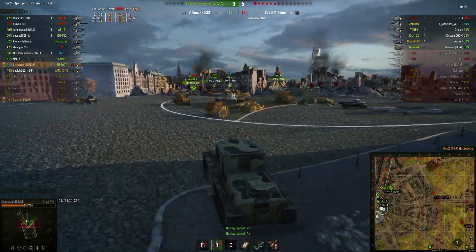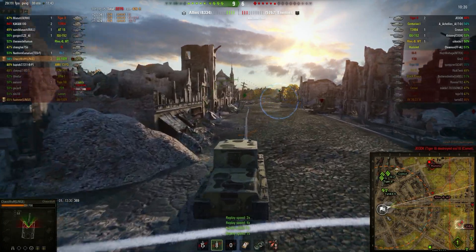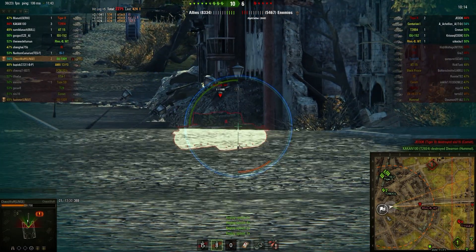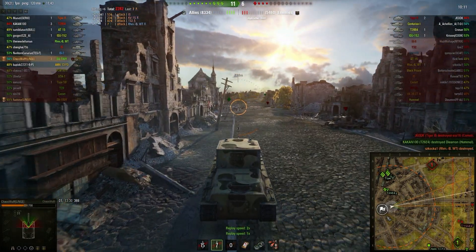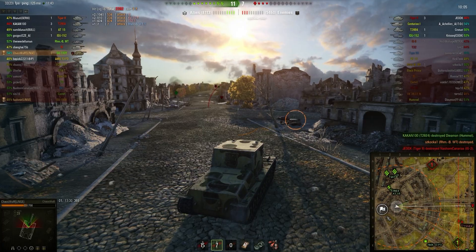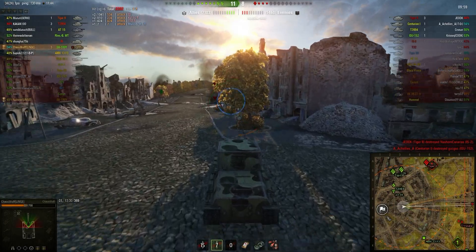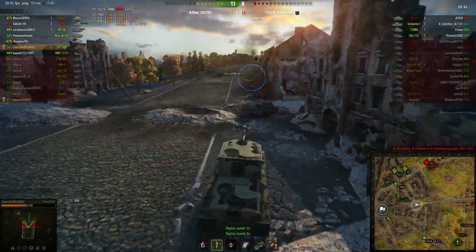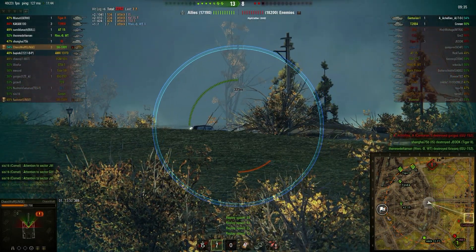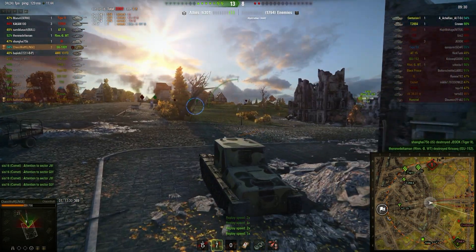I'm going to speed this replay up a little bit again now because I don't really see much for a minute. Putting it back to normal here — a premium round for seven hit points, that was a waste of a good shell, but it took a gun out of play so I can't really ask for more. Speeding up again until we get outside and see the ISU-152. We sit and aim at it, but it gets taken out before our reticle even shrinks in, so that would have been a completely wasted shot.